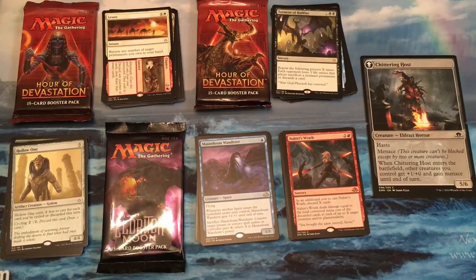Hello and welcome again to Casual Magic, me opening up another prize pack from our Workplace Draft event. Chittering Host still looks cool. I don't care if it's a comma, that's a cool card.